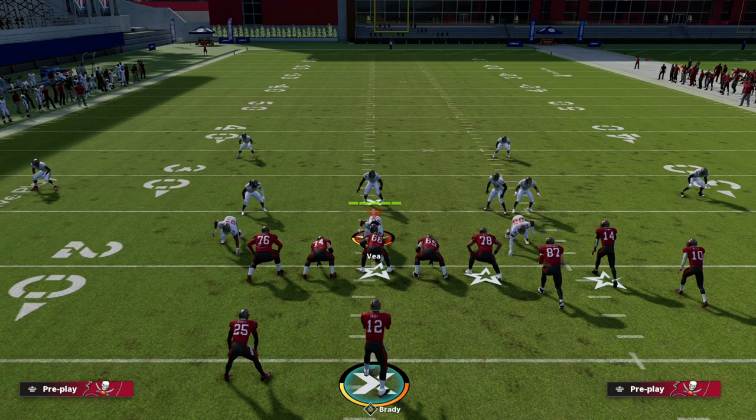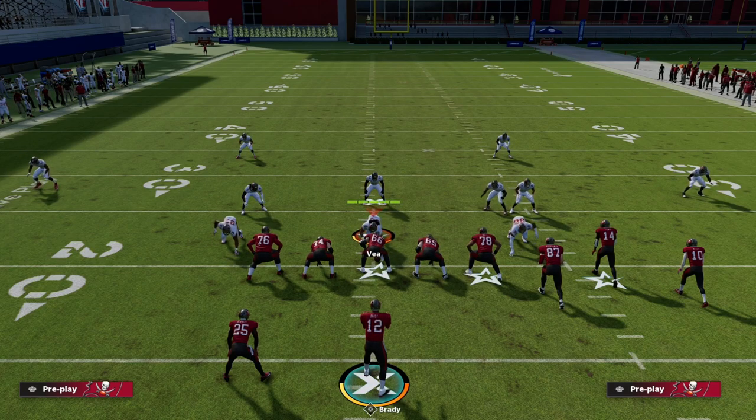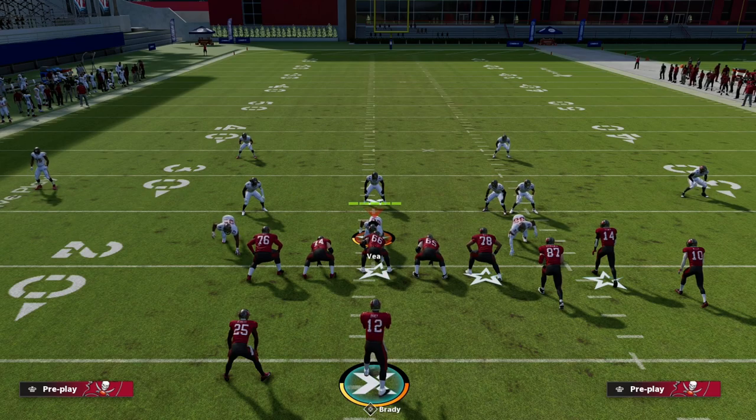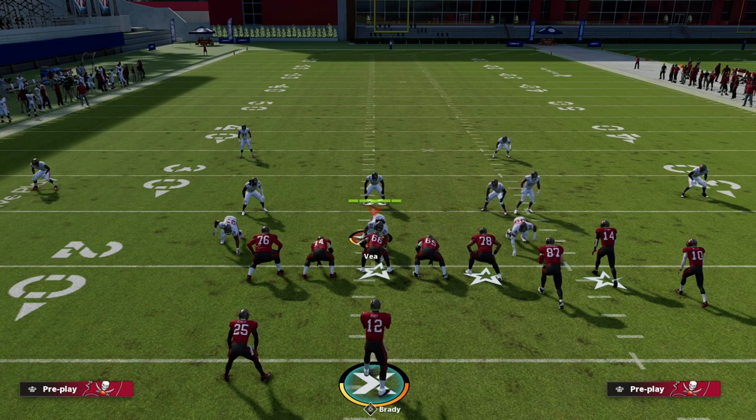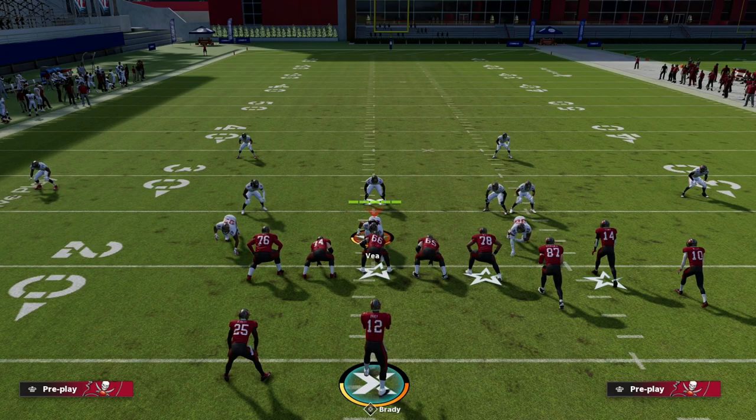Washington or Cincinnati are the most effective playbooks for bunch players as it stands in the beta. This route combination is going to be critical for your success in Madden 23. Thanks for watching — if you want to learn more about the gun bunch offense, there's an ebook available on the Patreon. Ten bucks gets you access to everything. I think this will be the best day-one offense in Madden 23 and we'll have you equipped to run it to perfection.